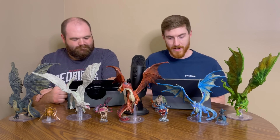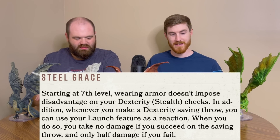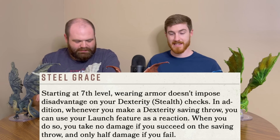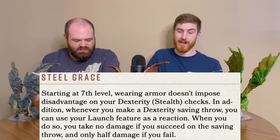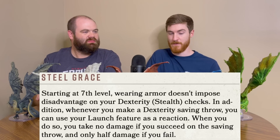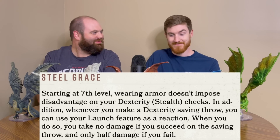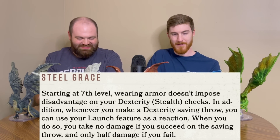Then at level 7, we have Steel Grace. Wearing armor doesn't impose disadvantage on your dexterity stealth checks. In addition, whenever you make a dex saving throw, you can use your Launch feature as a reaction. When you do so, you take no damage if you succeed, and only half damage if you fail - kind of like evasion. Plus an RP ability in there. Look at Fighter getting to be all good and fancy.